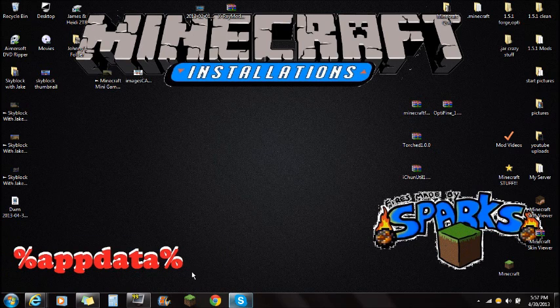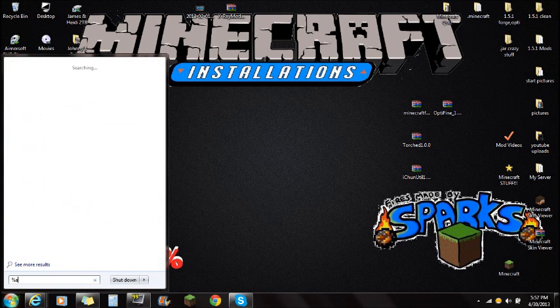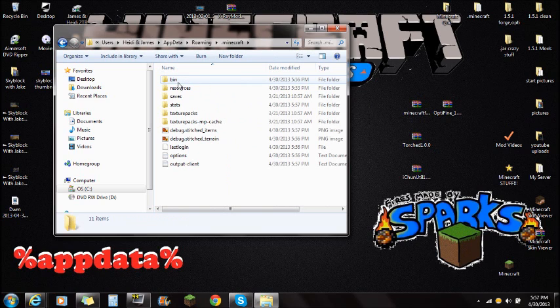Click Start and type in %AppData% — that's percent, A-P-P-D-A-T-A, percent. You're going to see the Roaming folder at the very top. Click on that Roaming folder, and you'll want to find the Minecraft folder at the top. Open that Minecraft folder, and this is where you see the bin, resources, and saves folders.